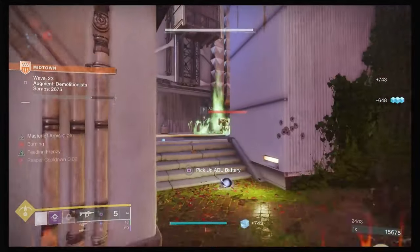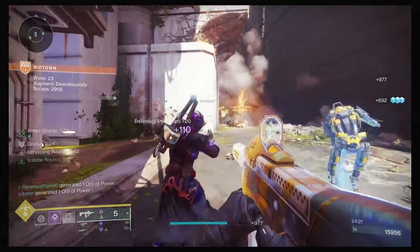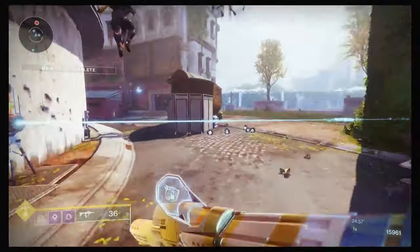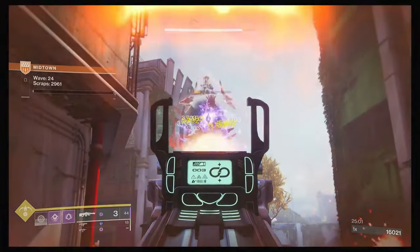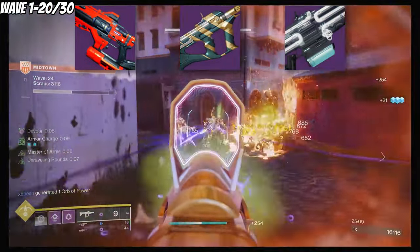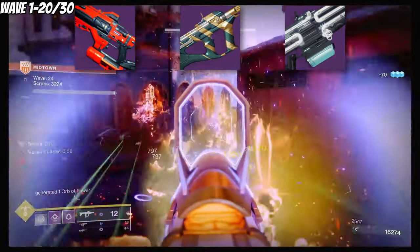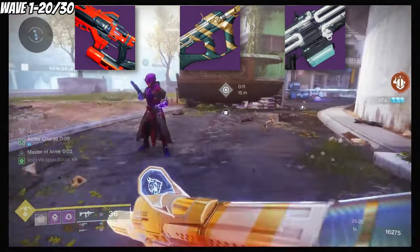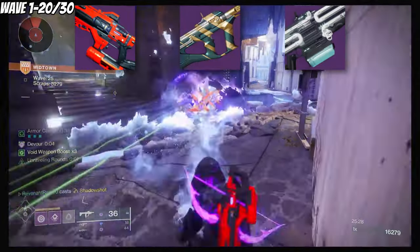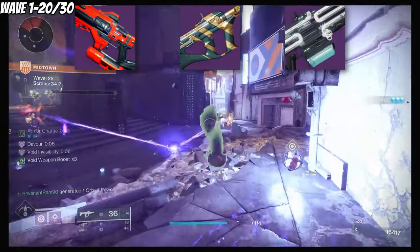When it comes to weapons, I took a different approach because in Onslaught waves get harder as you go on and there are boss fights every 10 waves, so I developed different loadouts depending on the wave or boss. For waves 1-20, or even 30, I used Riptide with Autoloading and Chill Clip — this was always on no matter the wave, as Chill Clip is just too good at locking down enemies and preventing them from reaching your ADU. I also used the Recluse with Feeding Frenzy and Master of Arms, which made very quick work of early levels. For heavy I took Commemoration, an LMG great at dealing with adds — I'll definitely replace it with Hammerhead once available.